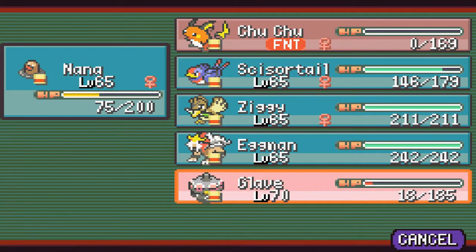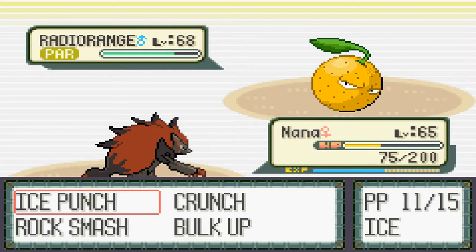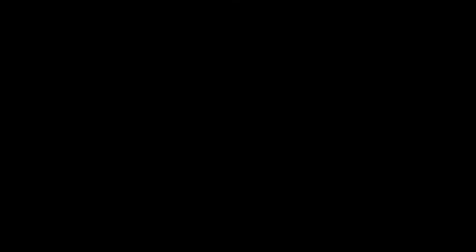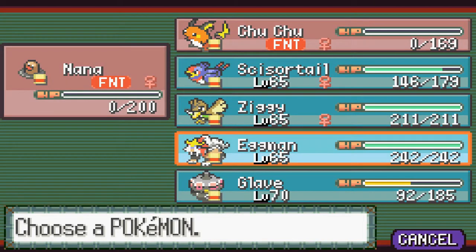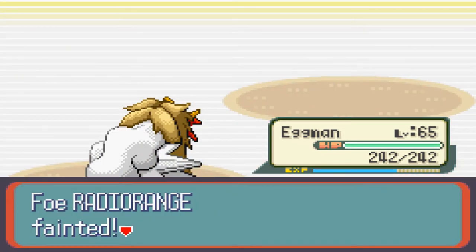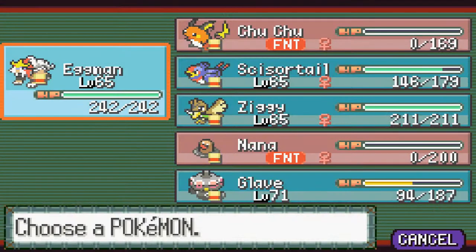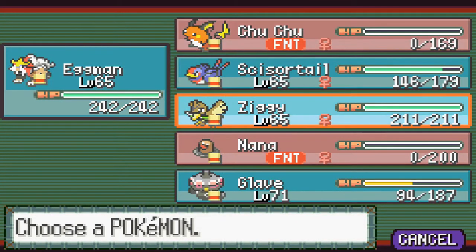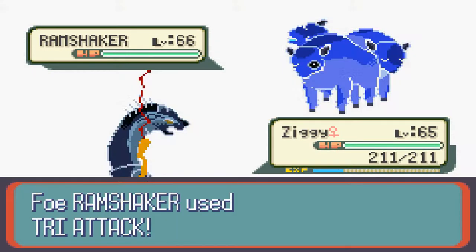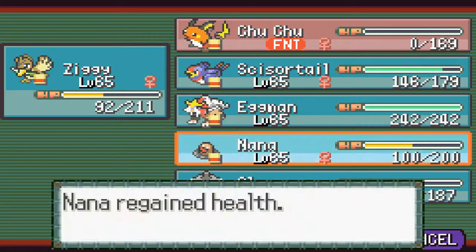We're probably gonna have to revive Glaive and just sandstorm stall for victory. We hit it with crunch, so it's probably a dark type. Let's send out Eggman — eruption. It's not very effective, so I don't know what typing it is. Glaive leveled up. This is where Ziggy can shine because that's a psychic type — oh, it's a psychic-normal. That was unexpected, but we're gonna revive Nana.